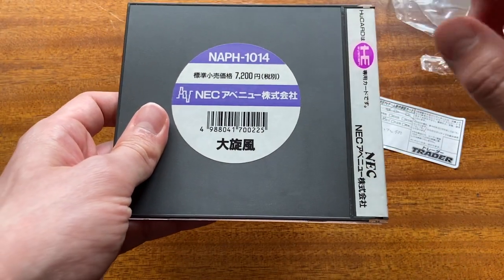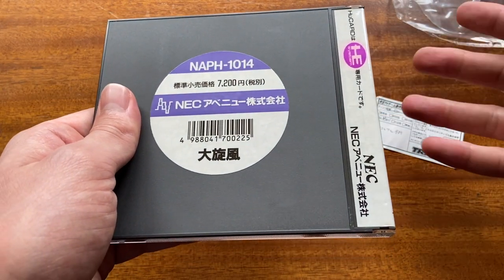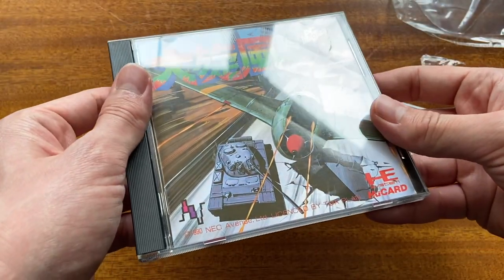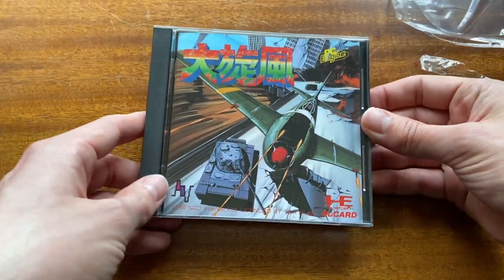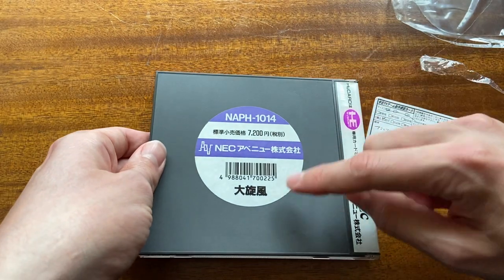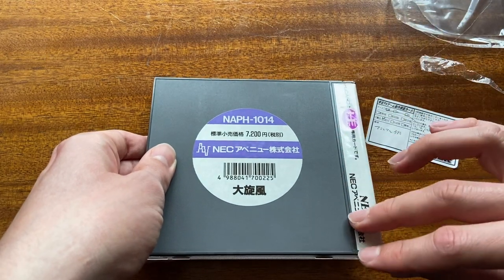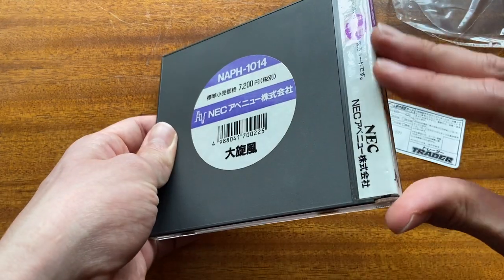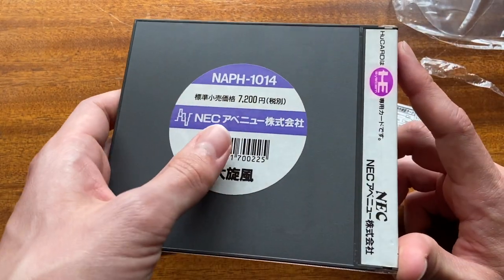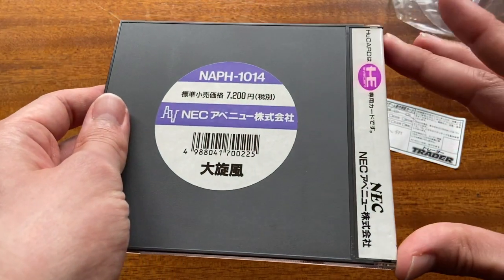When you get to the back, like at a Hard Off or somewhere else, you'll find labels for these PC Engine games — remember, these are going to be 40 years old, especially depending on when you're watching this. This one is from 1990, so it's already 30 years old at the time I'm filming. The fact that it has survived this long is remarkable. With PC Engine games, the glue for the sticker and spine covers will often start going brown — not only from the ink but just from the glue — and there's nothing you can do about it.